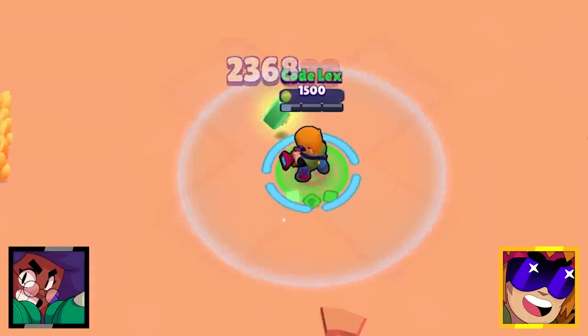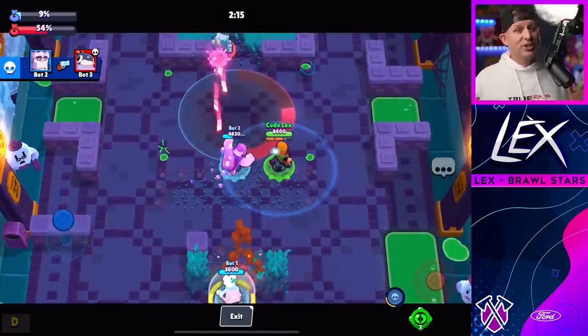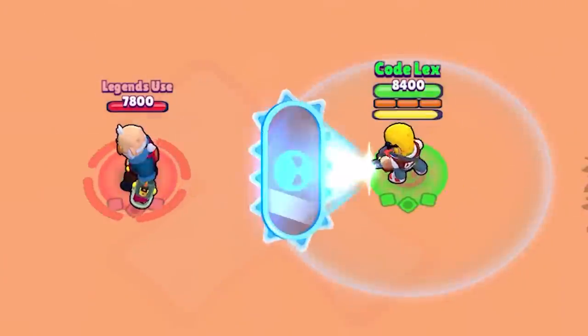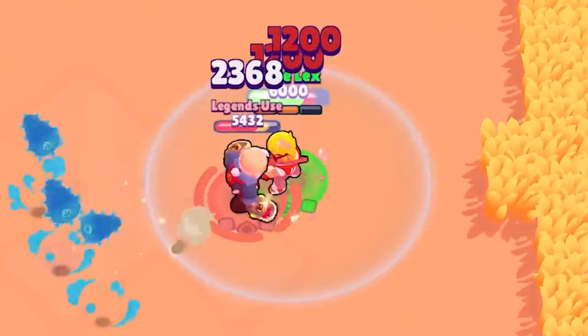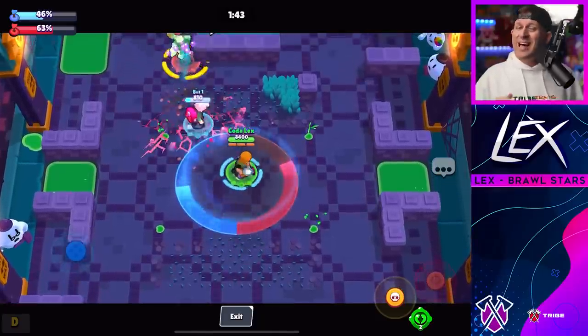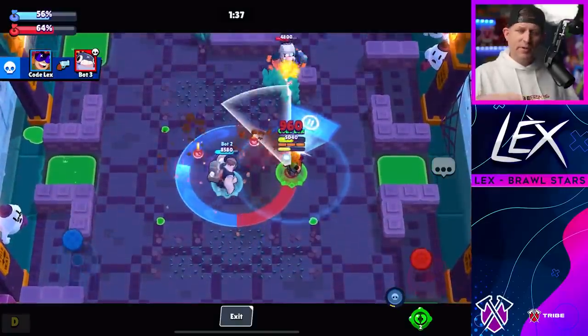Buster's shield is not going to be very useful against the other tanks with the exception of Frank. If Rosa uses her super there's not much you can do to avoid losing, so your super isn't going to be the greatest use against the other tanks. You can use that shield to stop Sam's Knuckle Busters, but they'll just drop right in front of you letting Sam pick them up and keep on charging. So in tank-on-tank action, Buster is not going to out-tank the tankiest of the tanks, but he's just a bit of a different role.